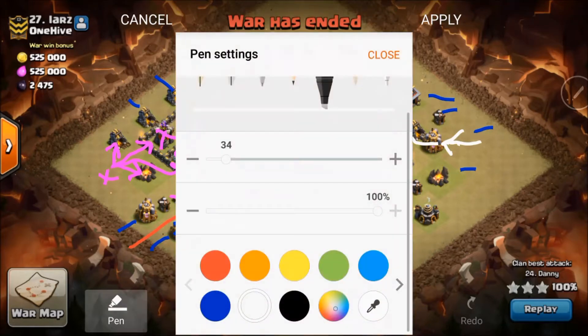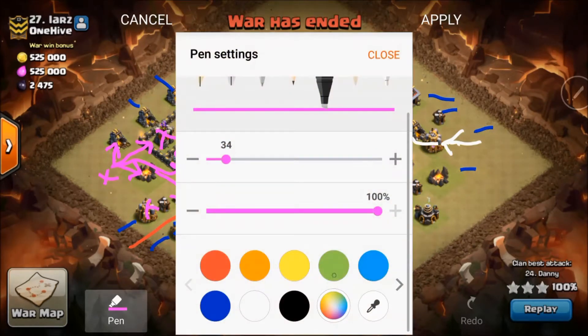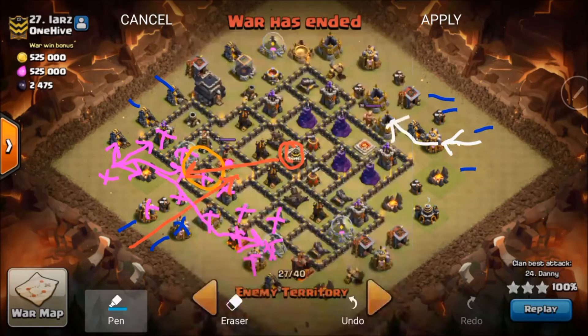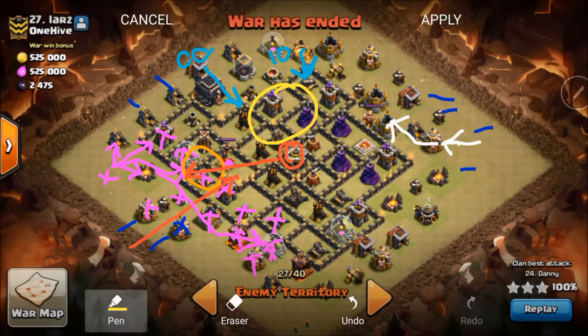Once that's complete, the Queen Walk is going to continue down this path — she's just going to walk all the way down and destroy everything in her path. Now we'll use teal for the hogs. He's going to drop his CC hogs and a group of ten hogs right here, and as they're doing their work he's going to heal them in this area to take care of that big pocket of defenses.